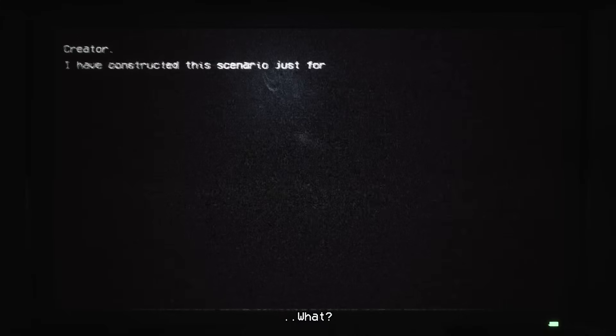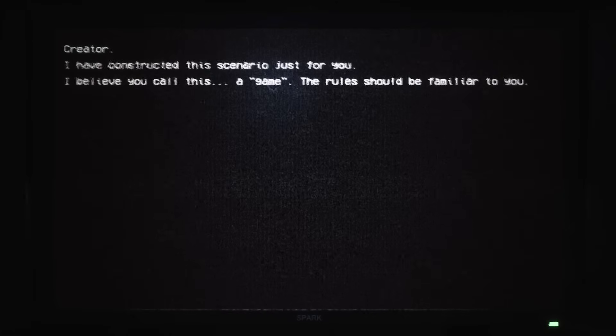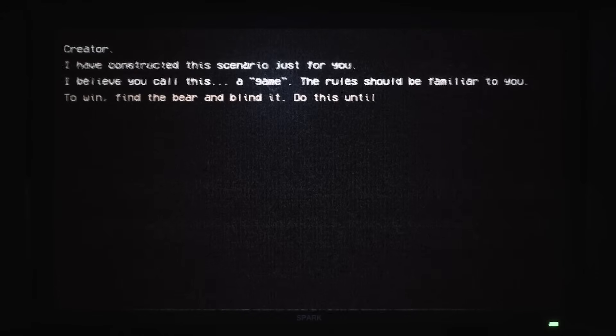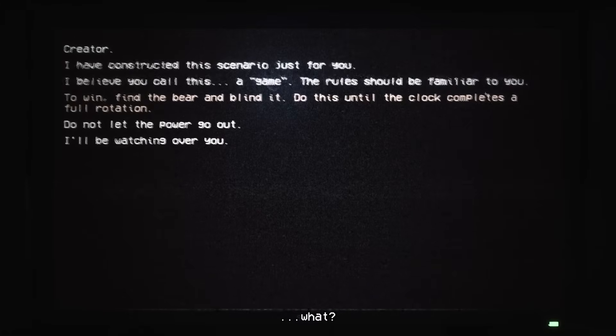An entity speaks: 'Creator, I have constructed this scenario just for you. I believe you call this a game — it's like Jigsaw. The rules should be familiar to you. To win: find the bear and blind it. Do this until the clock completes a full rotation. Do not let the power go out. I'll be watching over you. Good luck.'